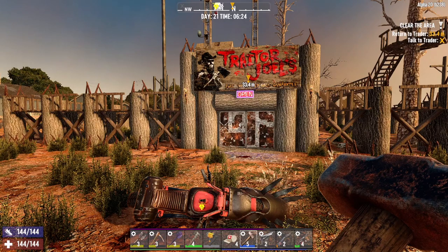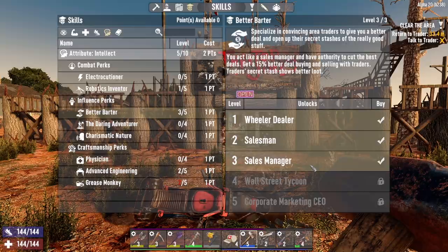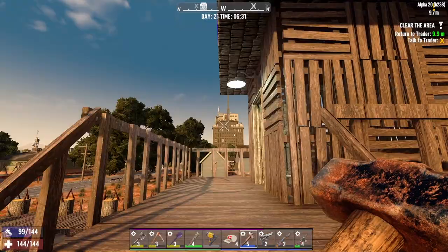Hey, what's up everyone? Glock9 here and welcome back to Ramblin' Man. It is the morning of day 21. I've got a couple of skill points to spend before we get started, so I'm going to put both of them into better barter. Hopefully pumping that up will put a drone in the inventory of one of these traders. I would love to get my hands on one — that'll open up some extra inventory space for us.